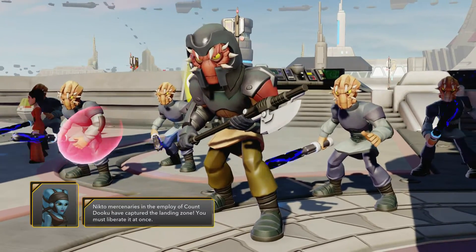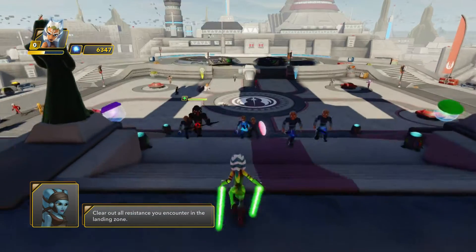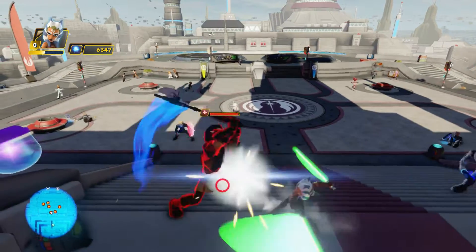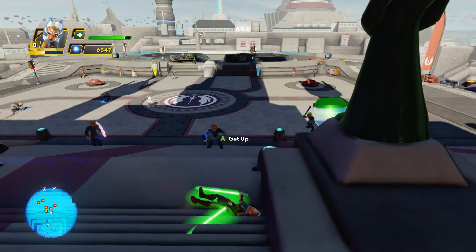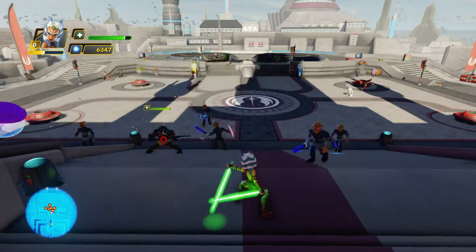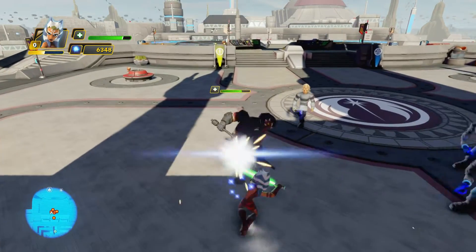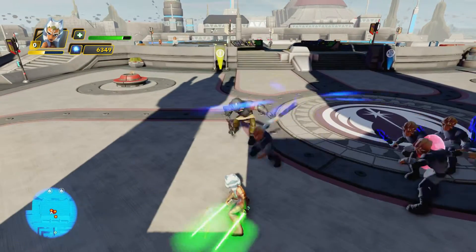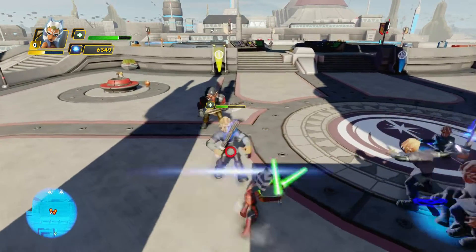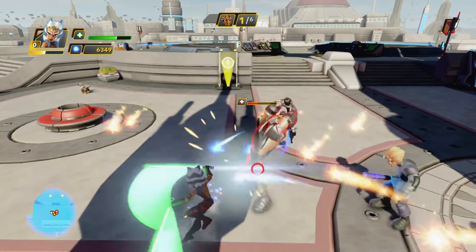Here we go - mercenaries from Count Dooku. Let's do this, let's take out some mercenaries. Let's see if she can live up to these guys, considering she's not even level one. But this guy is pretty intense. I'll use some of the force here to get him away from me. I don't have any special abilities, I don't have any special attacks - there's absolutely nothing I can do right now.